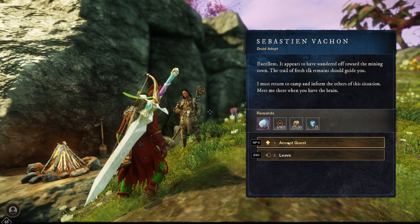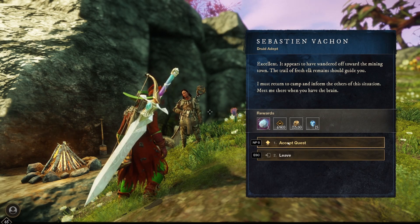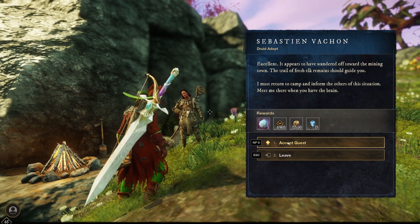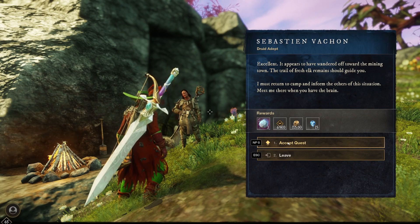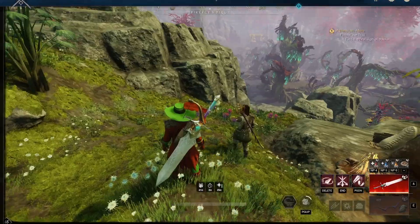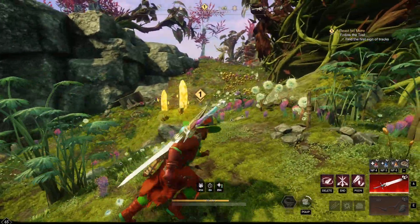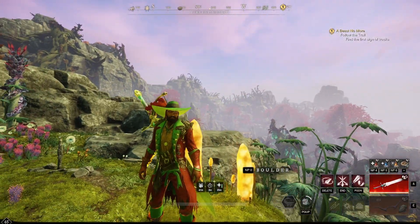I'll get it for you. It appears to have wandered off toward the mining town — the trail of fresh elk remains should guide you. I must return to camp and inform the others. Meet me there when you have the brain. Okay, we get three chips from that, which means the creature is a little bit tougher than I might actually think.